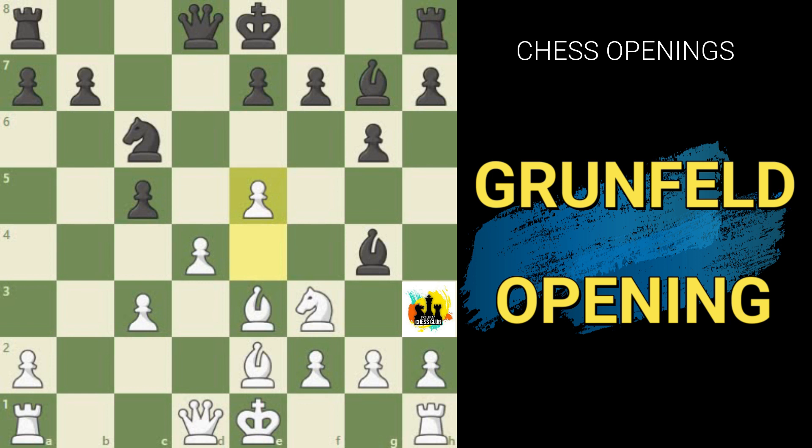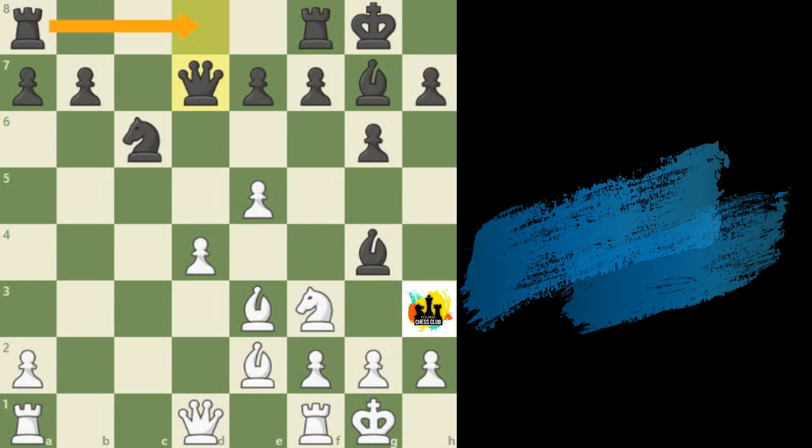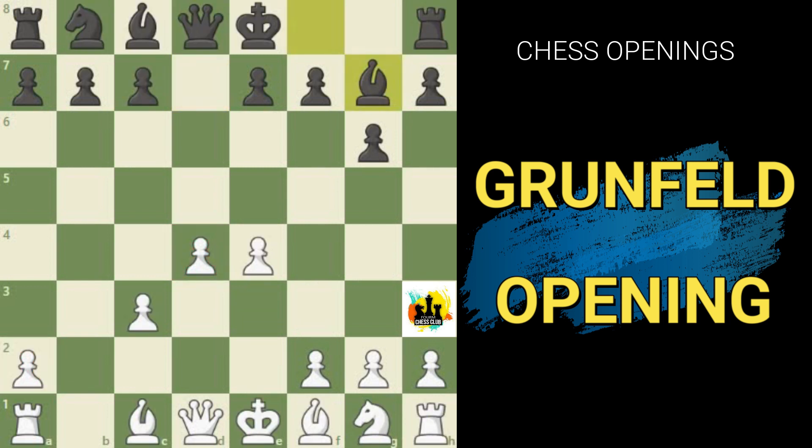Black now sets up pressure: pawn takes pawn, pawn takes pawn, then castles kingside, followed by white castling kingside, and then simply queen to d7, bringing the rook to d8. In this position black already has the initiative — pieces are developed comfortably and white has weaknesses on a2, d4, and on the light squares. This is an example of how quickly things can spiral out of control for white. In the Exchange Variation, white needs to think about how to slow down black's counterattack, paying attention to not allowing the light-squared bishop to participate in the attack.